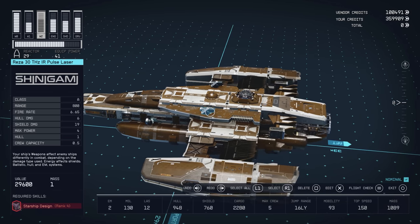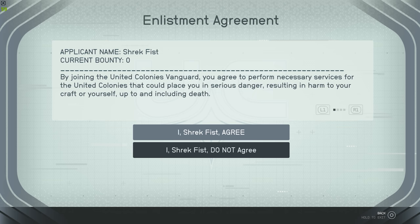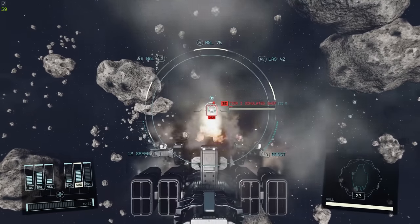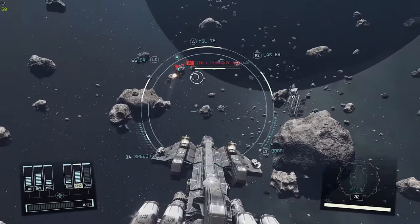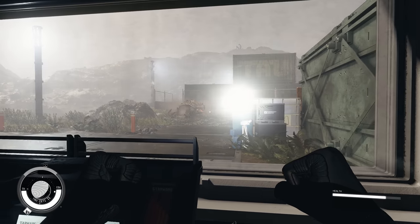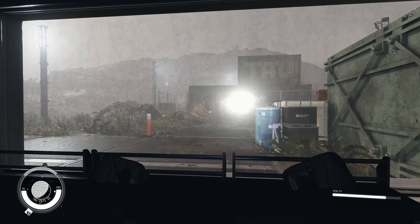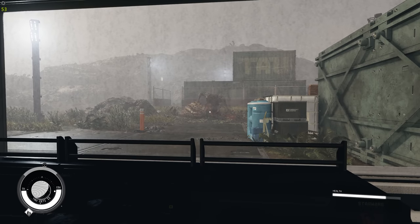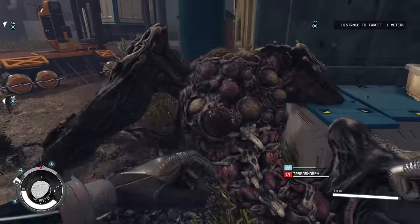Now let's start the United Colonies questline and kill some terramorphs. First I sign up for the UC, do a flight training test - which is a great way to level up your ship skill without fighting real enemy ships - and then I'm told to go to a planet to repair some comm satellites. When I arrive I'm informed there's a terramorph on the loose. You may think this would be tough, but any 1v1 battle at this point is kind of a joke because they spend more time asleep than awake.